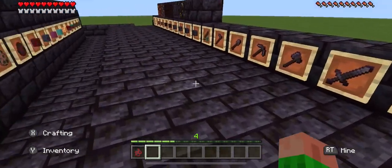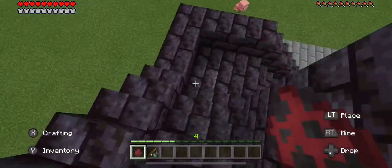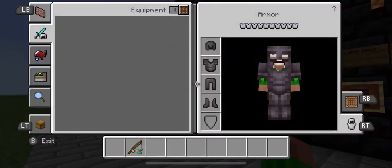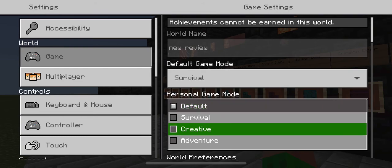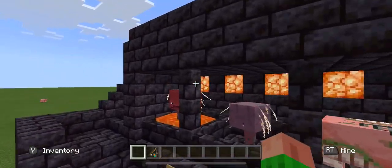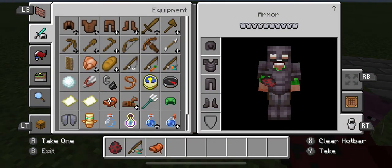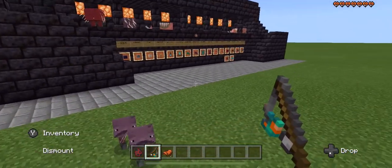I need this carrot thing — striders are rideable. Just my luck, I got a baby and I can't ride it. Thank god there is creative mode. I got to go up to a strider — there we go, finally. Saddle. There we go — you can ride the strider.